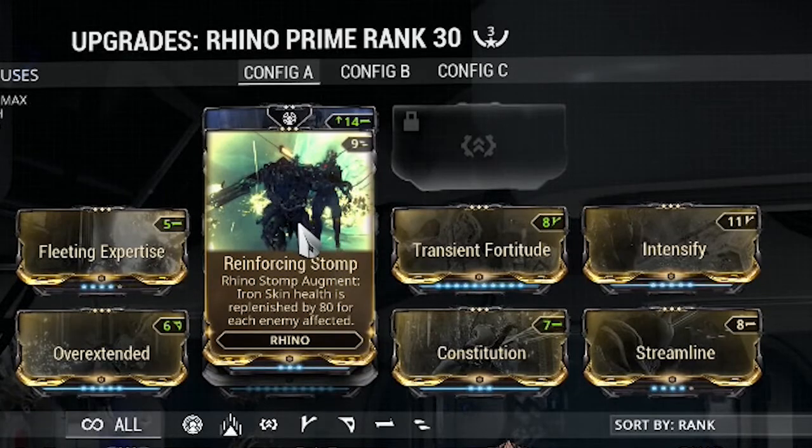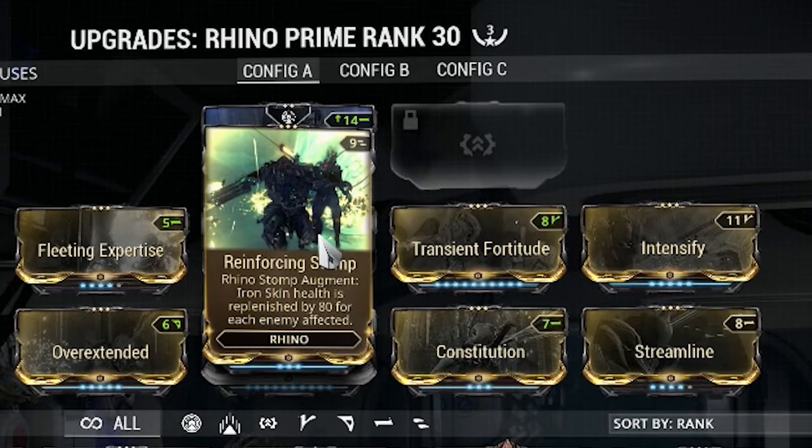To enforce that, I have Reinforcing Stomp, which makes it so that when you press your two and put your shield on, every time you do your four you're going to be recharging your shield. So if it gets down to, say, 50% shields — which I never really see — if you do your stomp you only need to hit like five or six targets to get it to max right away. And when you're stomping you're hitting at least 30 targets. It's ridiculous how many things you'll put in the matrix.